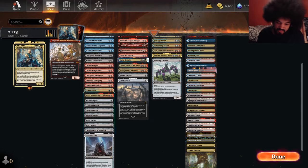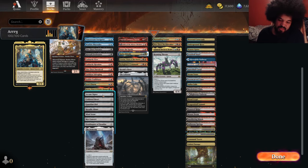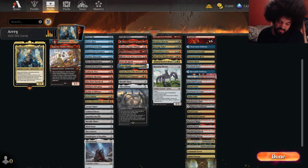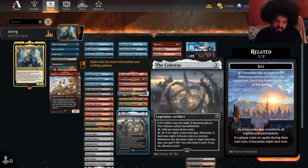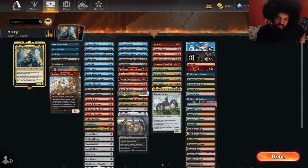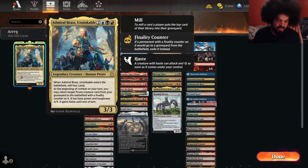You can run some mill because you're blue and black, but I think you don't want to overdo it. You can still just play your pirates, and if your opponent isn't answering your annoying pirates, they might be losing to those. And if they do answer them, you get to reanimate them later. So you don't necessarily have to be super deep in trying to get pirates in your graveyard yourself. The only thing that's questionable here to me — because I felt it might be necessary with a 5-mana commander — is I have all the rocks.